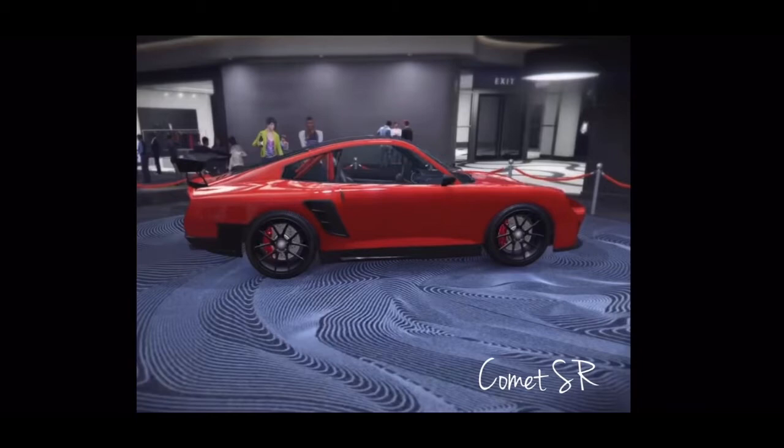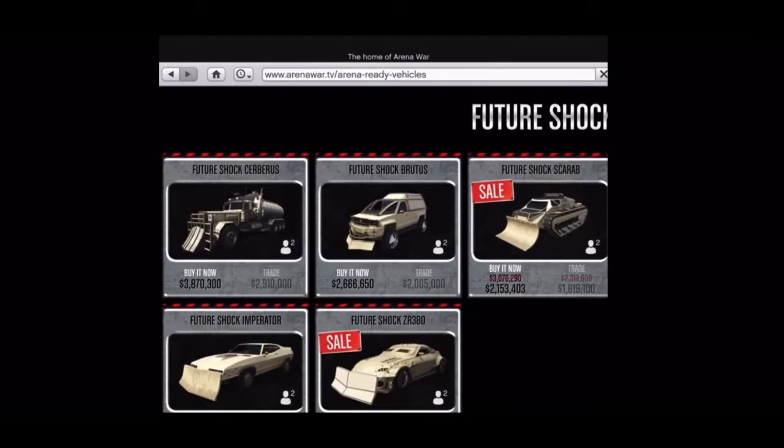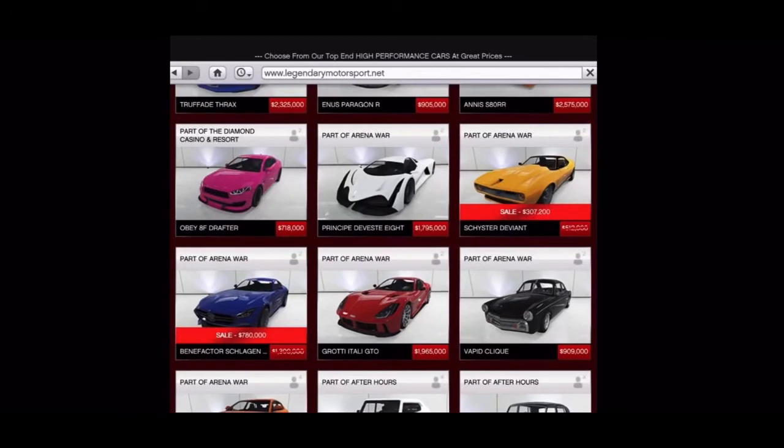Let's get into discounts. We have the Apocalypse Scarab which is now 2.153 million, changed from 3 million. We also have the Apocalypse ZR380, now 1.497 million, meant to be 2.1 million. We also have the future stock versions of them on sale for the same discount, and the nightmare versions are also on sale.